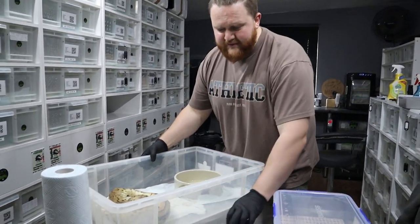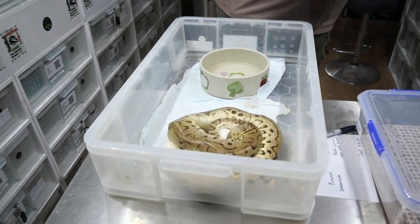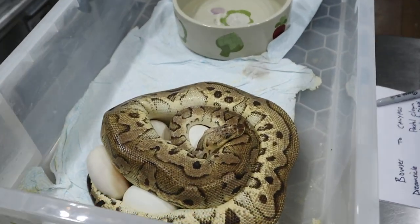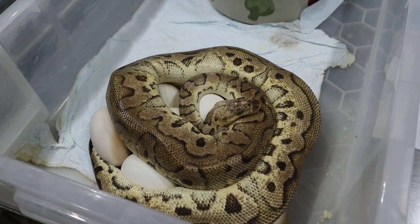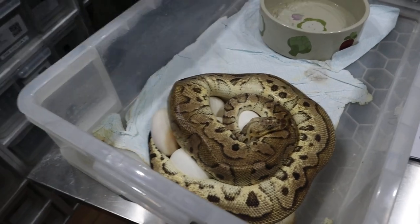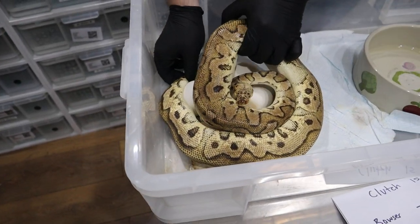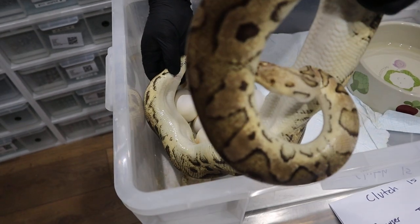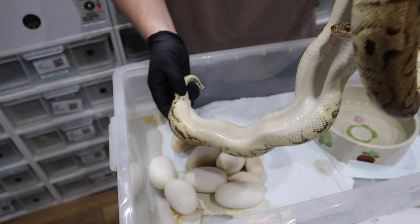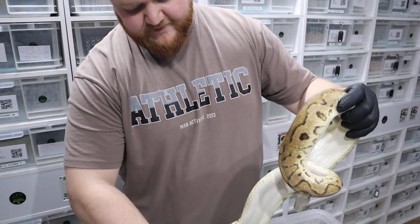So if we get her out, you can have a look. She seems pretty calm at the moment, which is good. Pretty chilled. So if we get her off first — good girl. You've had her about four years, haven't you? Yeah, she's been with us for a while, so we'll just check to make sure she's empty.